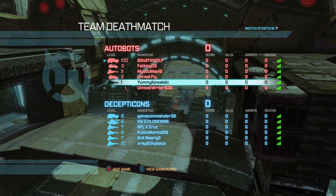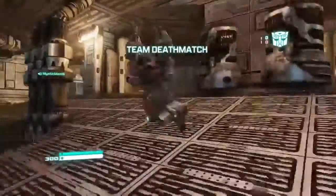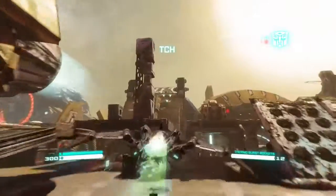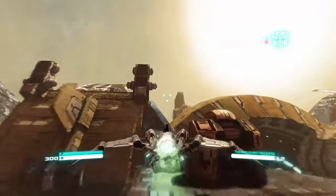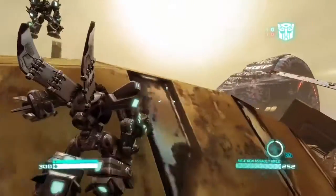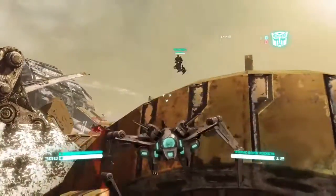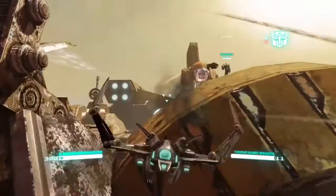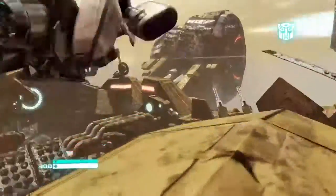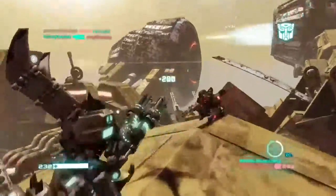Alright, here we go — Team Deathmatch. We're Autobots. So I'm going to fly up here and try to kill some Scientists. There's another guy. You have to kind of glitch it or something? There's a guy up there — maybe you have to go around over here. There we go — got a kill.